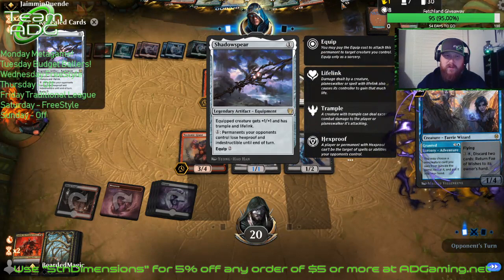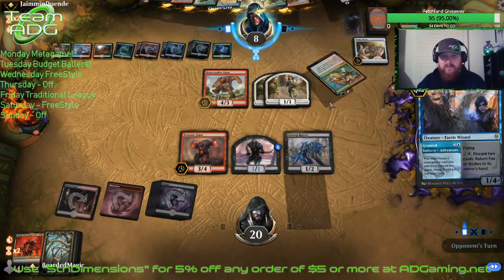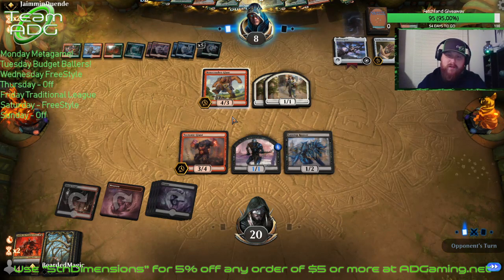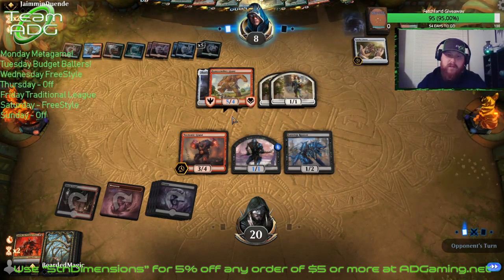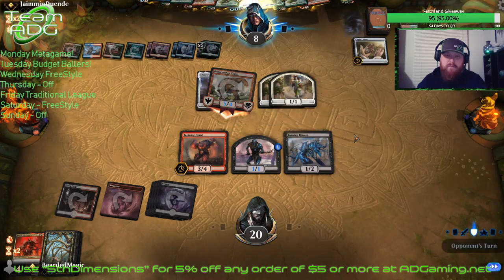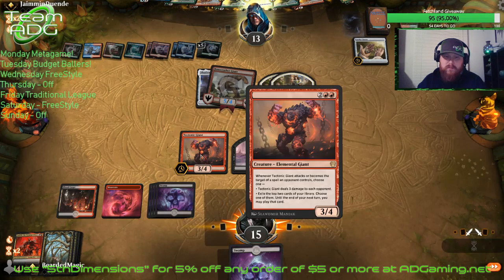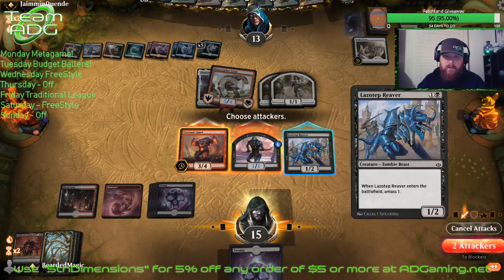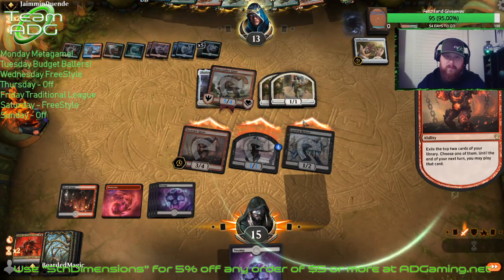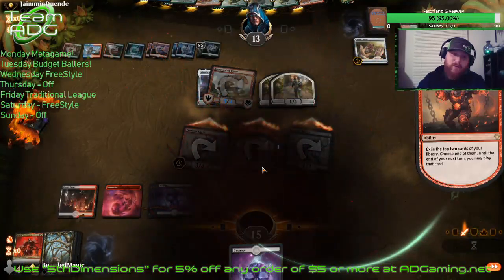They have all adventure cards here guys. I played this deck for you the other day — I liked it. I like the Temur Adventures deck. I think it's just different. We're not gonna block, we'll just hold back and see what we do. We got another land. Let's just attack with everything and see what happens. We're exiling the top two cards of our library — and there were two lands right there.